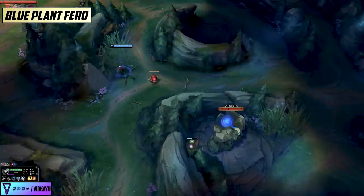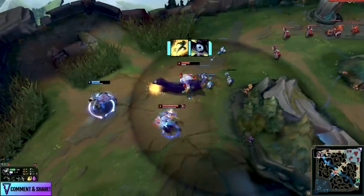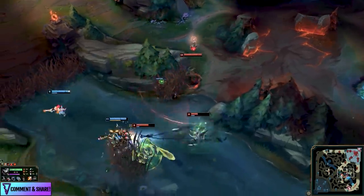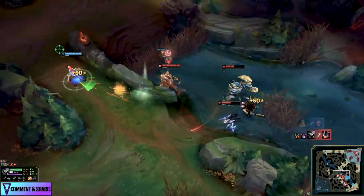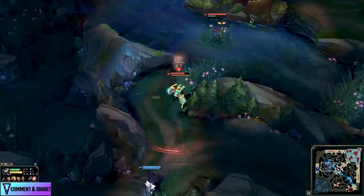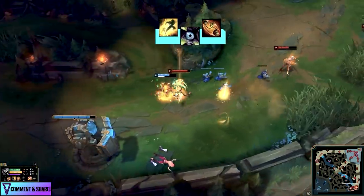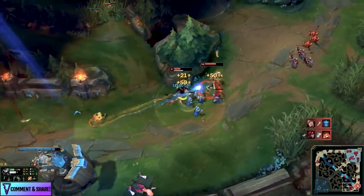When you think about Rengar jungle, what comes to mind is the havoc of mobility around bushes — bush leaps towards minions, champions, and monsters — including the very satisfying flash-jump-Q combo that all Rengar players need to know. This is all the more effective once you know when to use empowered abilities, such as using empowered W in anticipation of CC, or empowered E to secure the heartstopper stun for chase-downs in early game ganks.